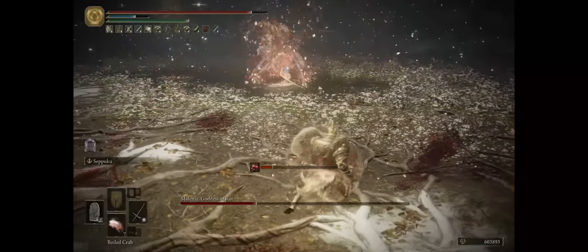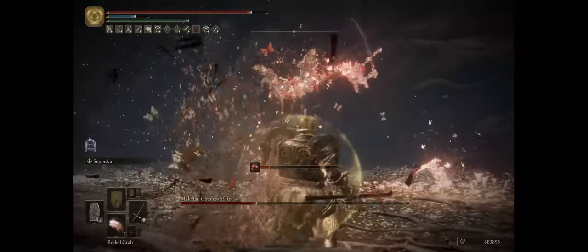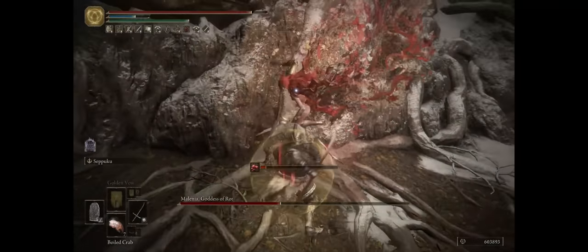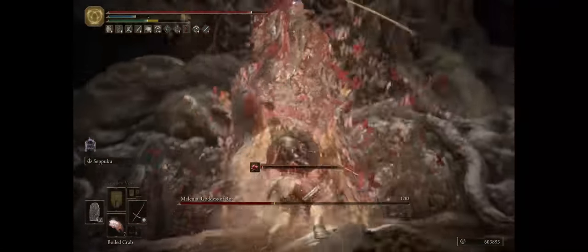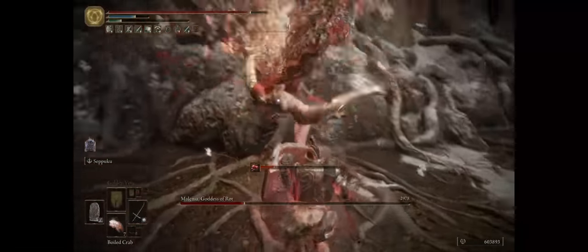For Melenia's clone attack, it's actually super easy to avoid — you just have to block with your shield, that's all. Just keep blocking and you'll easily avoid her clones. The best part is she only heals for her last clone attack, when she actually comes at you.